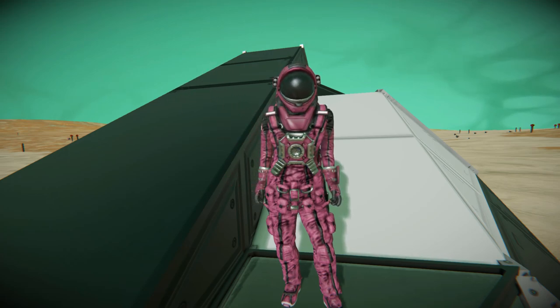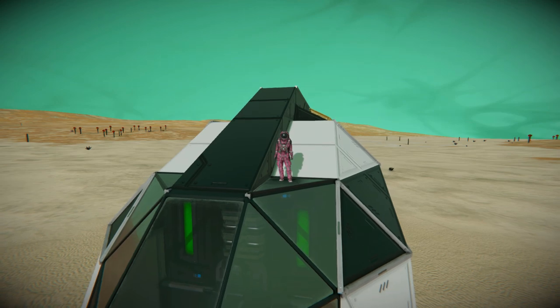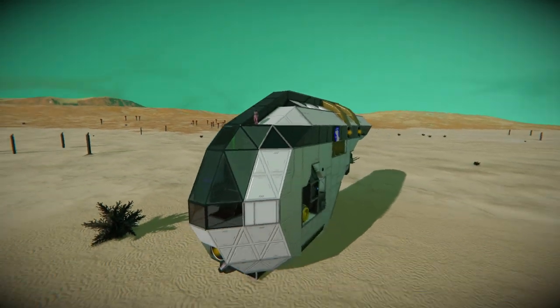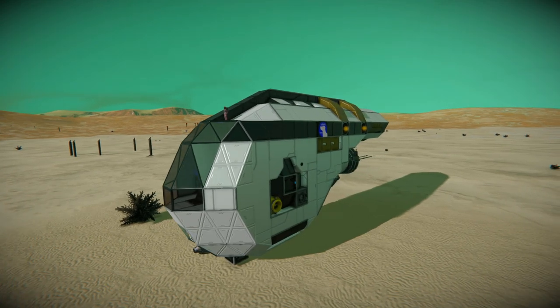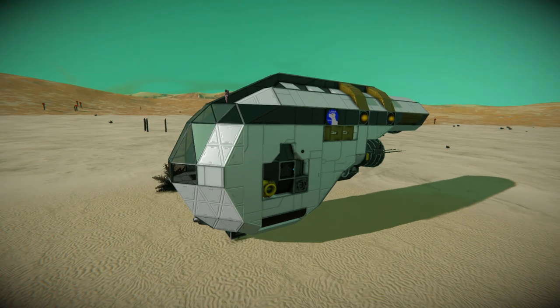Hello and welcome back to another Space Engineers Showcase video. In today's video we're looking at another very compact little ship for you to download and play around with, and this one is called the HU-43C Anglia Correa Ship, which is this thing right here. It's a very novel design — it reminds me so much of something but I can't quite put my finger on it. That design does look very familiar to me. So this is a little exploration ship.